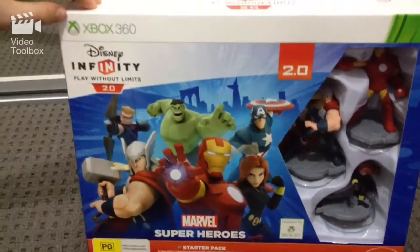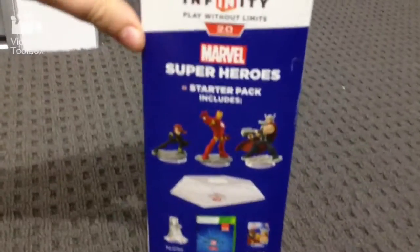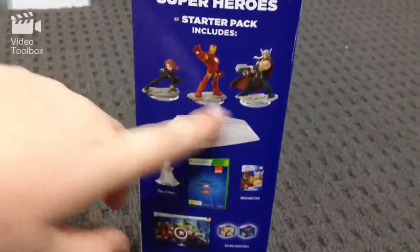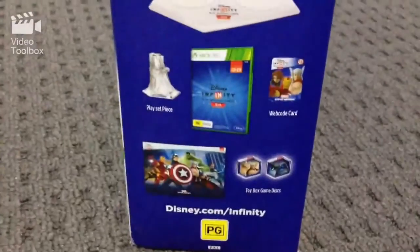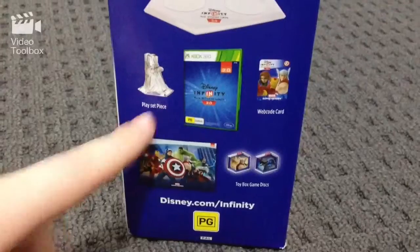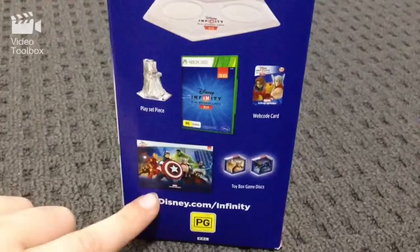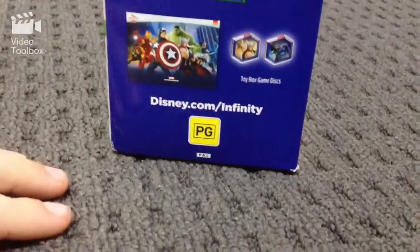I've got it on the Xbox version and it's made by Disney. On this side it lists what the starter pack includes: Black Widow, Iron Man, and Thor figures, the base, the game, a web code card, a playset piece which is like a story you can play through, what looks like a poster, and some toy box game discs.